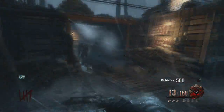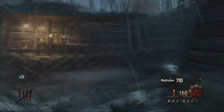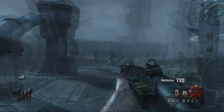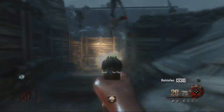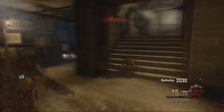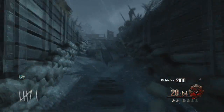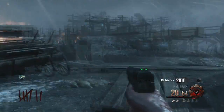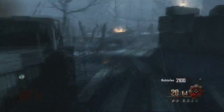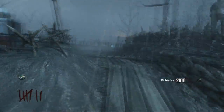Gotta speed it up a bit, because I don't think I can fit this all into a five-minute video without speeding things up. Generator station three is right outside the opening room through a couple doors. And then from generator station three, generator station four is all the way out here. It's a bit of a trek, but it's actually quite an easy map to learn once you get the hang of it.